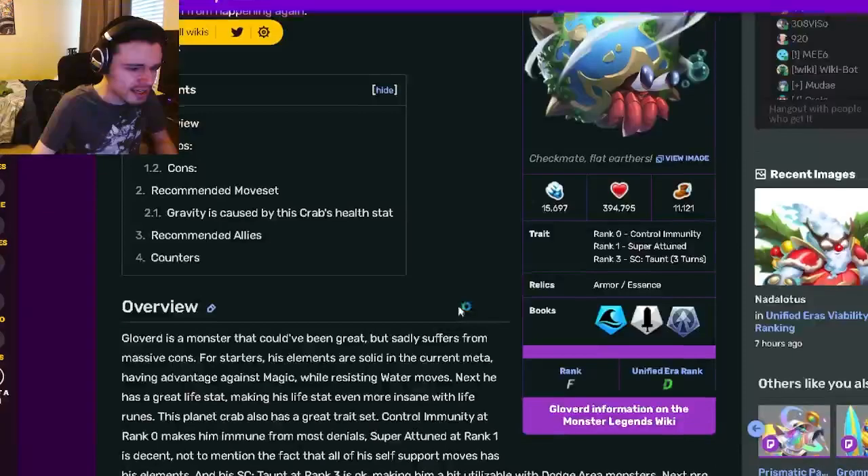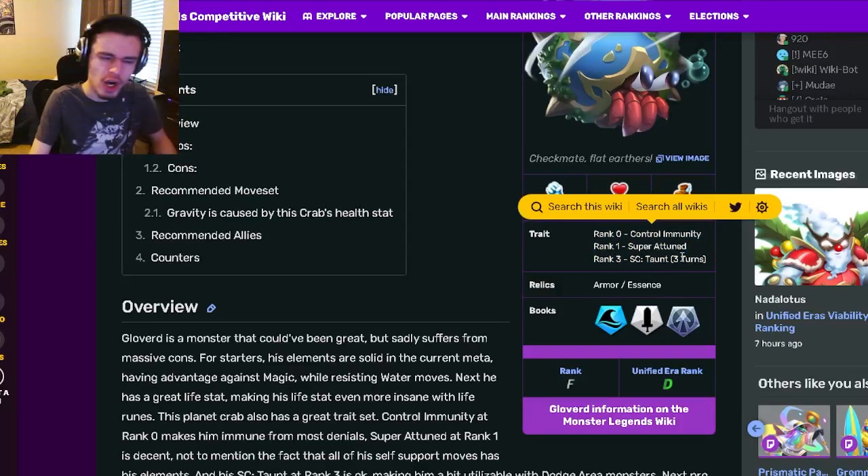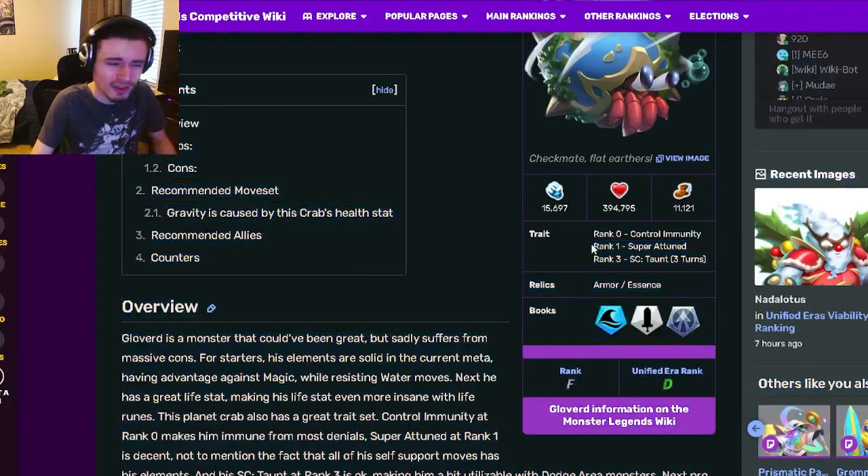Glovert is a tank, and his traits are going to be Control Immunity, Super Attuned, and Taunt, which are actually pretty good traits. His rank 0 and rank 3 are definitely very good, his rank 1 is kind of really bad, but rank 0 and rank 3 are both pretty great.